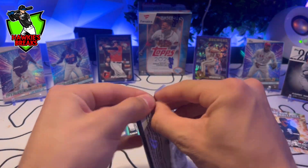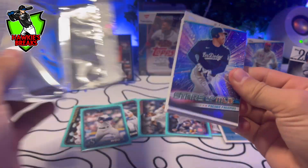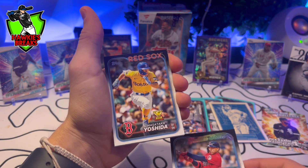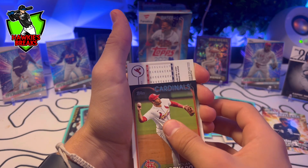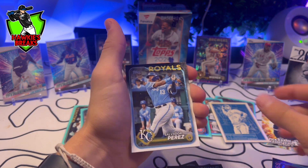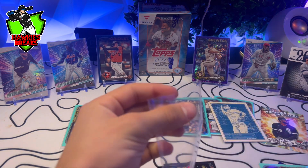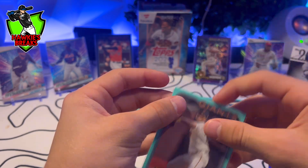Last pack magic in box number one. Freddy — I don't think I see anything. Alexis Diaz, Carl Schwarber, Bo Naylor, Masataka, DeGrom, Alc Marsh. Unnumbered — Orlando Arcia, nice though. Salvador Perez, Yandy, Camila Duvall, and Freddy Freeman. Let's get these guys sleeved up and move on to box number two.